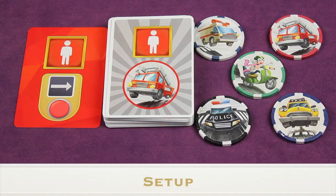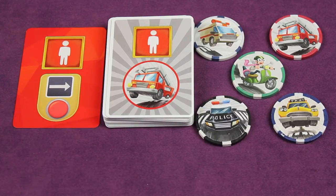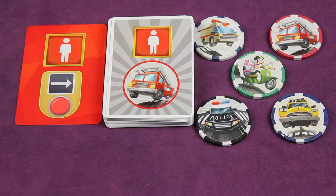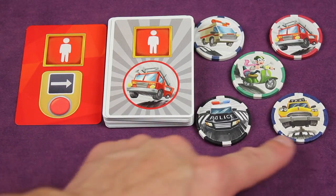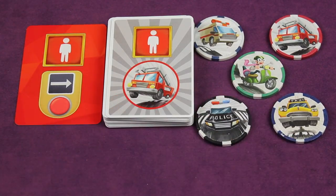To set up, first take the red button card and place it face up in the middle of the table where everyone can reach. Next, find all the crossing cards with the red light side up, shuffle them to create a crossing deck, and place that next to the red button card. You'll also find the five vehicle tokens: the police, the taxi, the scooter, the ambulance, and the fire truck — put them off to the side close to play as well.